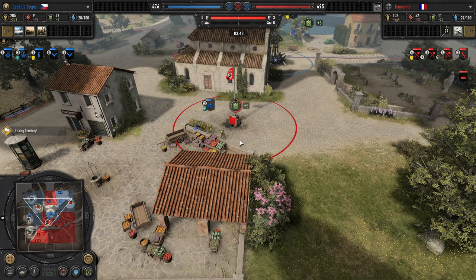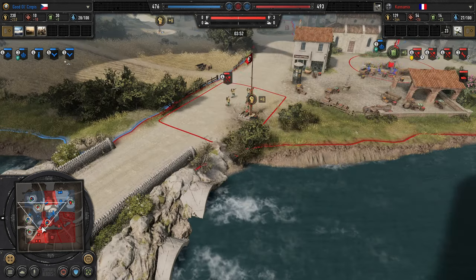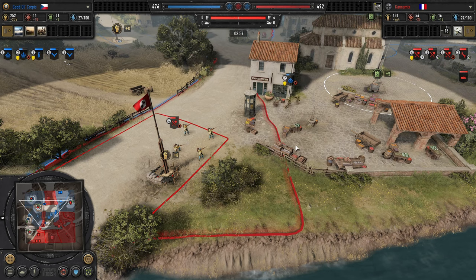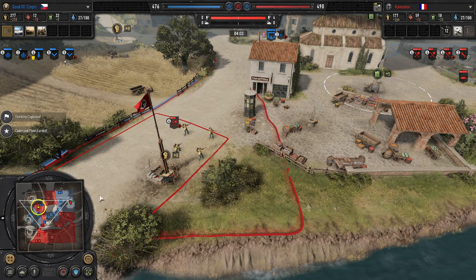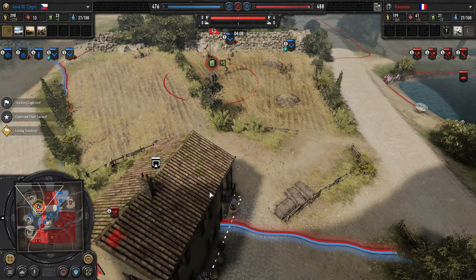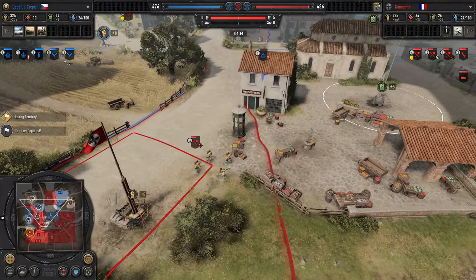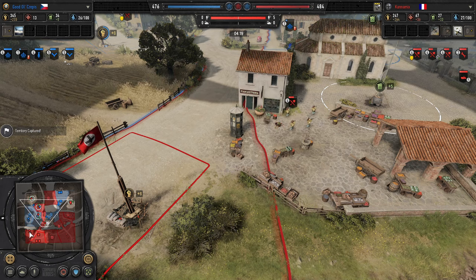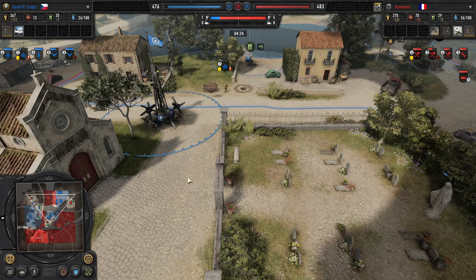Cepes pushing through the center of the map with his Sappers, capping up the center and maintaining the VP advantage for now. Fallschirm Pioneers come out, Sappers trying to close the distance but taking a lot of damage. Two infantry sections on the north side of the map push the Fallschirm Pioneers back, and the Sapper is forced to retreat. The garrison isn't protecting enough from the Fallschirm Pioneers. So three Fallschirm Pioneers — that's a lot of utility for Kanemix.